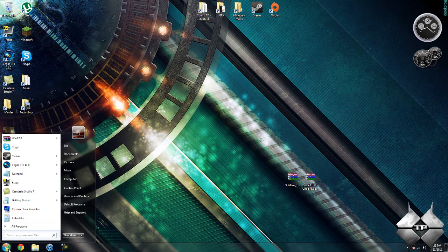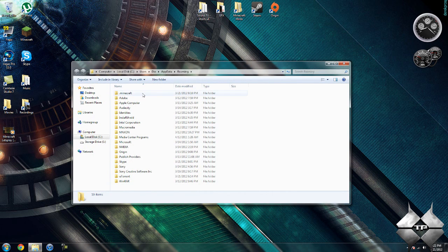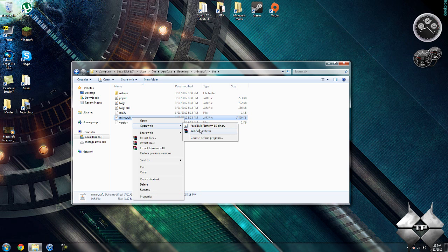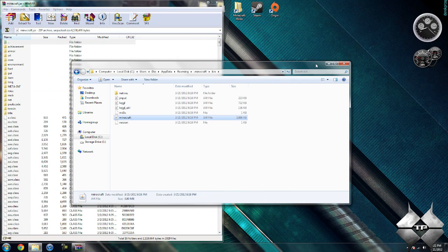So when you're ready to install it, go ahead and come over to Start and type in %appdata% in the bottom left-hand corner. Then go ahead and open up your Roaming, open your .minecraft, open your bin, left-click your Minecraft jar, then right-click it and do Open With and select whatever archiving program you're using. I'm using WinRAR, so I'm going to open it with WinRAR. Now your bin you're not going to need open anymore, so you can go ahead and just close that.